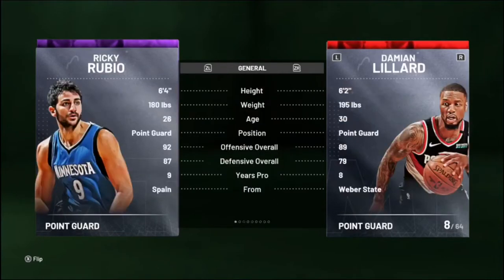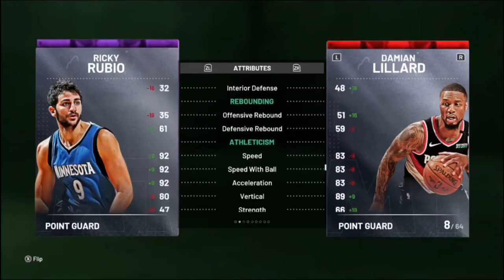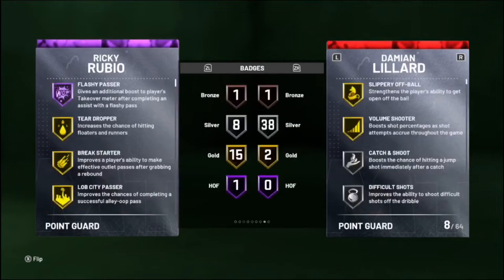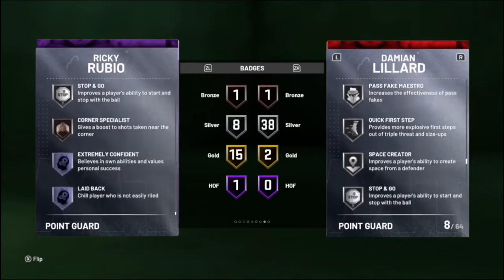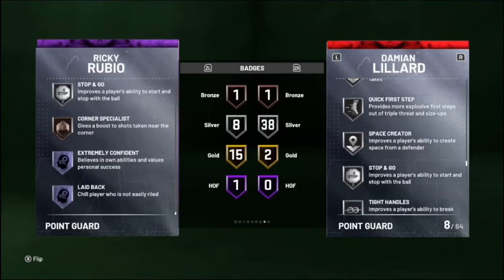He has a 61 rebound. I always think Rubio's like 6 foot, but he's actually 6'4", so he's fine. 92 speed — that is crucial. 93 stamina — that is even more crucial. He has one Hall of Fame badge, and that's Hall of Fame Flashy Passer. This is going to be insane. Silver Clamps and Corner Specialist too — yo, this is about to be a fun gameplay.